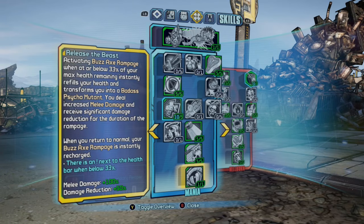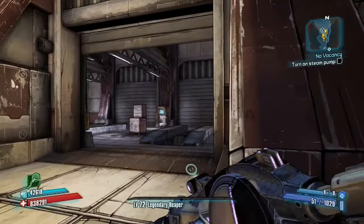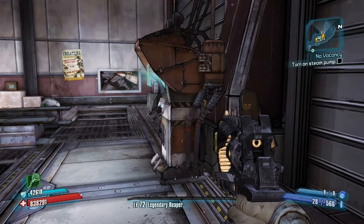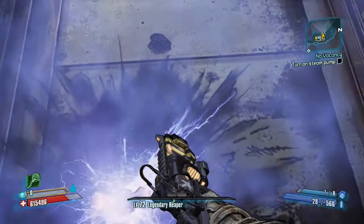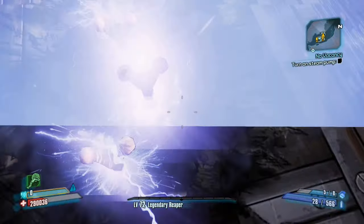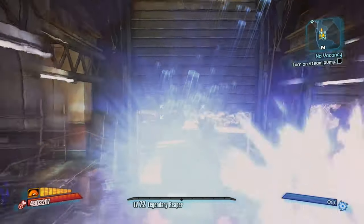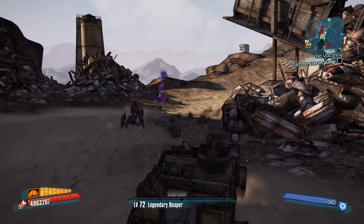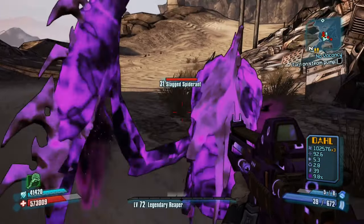Make your way over to a car station. Once you get there, pull out some type of grenade or some way to damage yourself and get below 33% health. Once you get below 33% health, quickly use your action skill, go into the car station, deploy a vehicle, and teleport to the vehicle. You must do that part pretty fast and it could take a few tries, but it's not that hard to get the hang of.